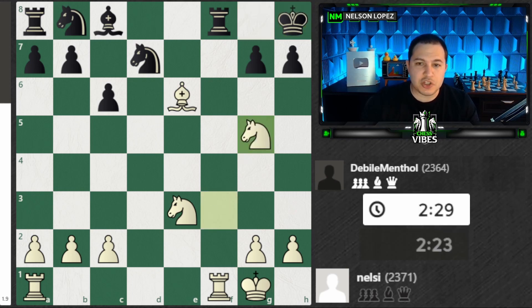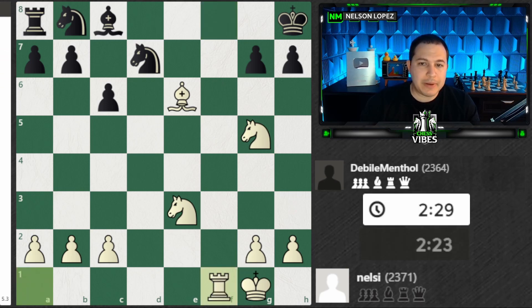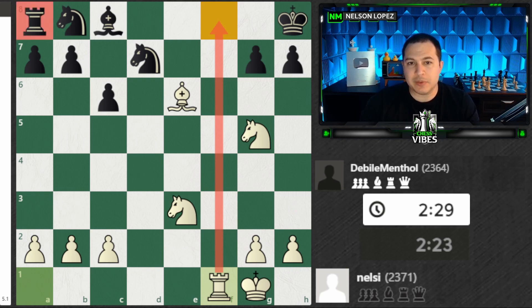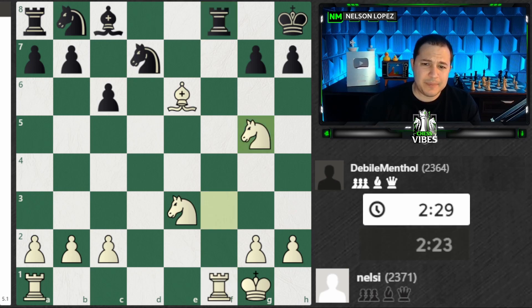I played Knight to G5. Now Black has to be very careful because I have two Rooks ready to attack and Black doesn't have the other Rook. For example, if Black plays a move like this, I recapture and now I'm the only one who has a Rook playing in this game. Black is playing without a Rook, without a Knight, without a Bishop — it's basically four pieces against one. There's no way Black could survive this.